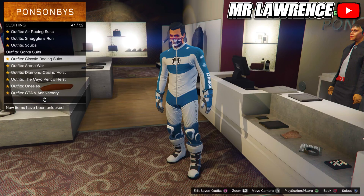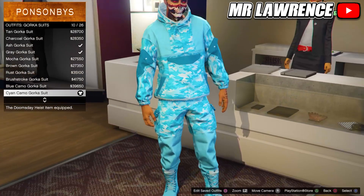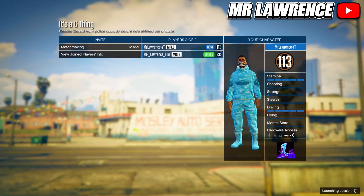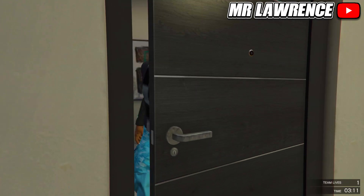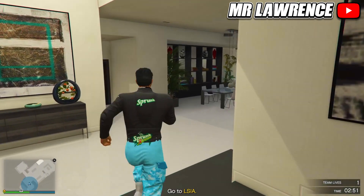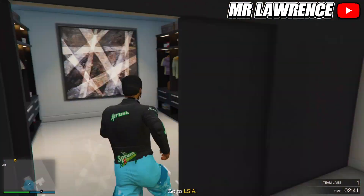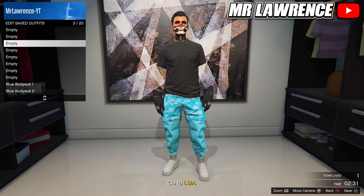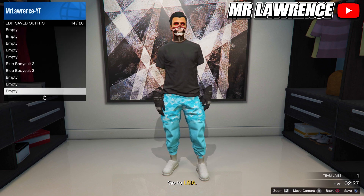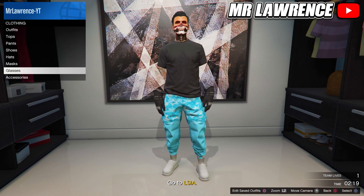Now go back to the clothing store, go to Gorka suits and purchase the cyan camel Gorka suit. Then start the bookmarked mission, change the clothing to player-saved outfits, invite someone and start. Now switch your outfit once to the right and ready up. Then go to your apartment and go to the water rope. Now go to accessories, gloves and select the race suit gloves. Delete the first blue bodysuit component outfit and save this outfit in slot 16. Then quit the mission through your phone.